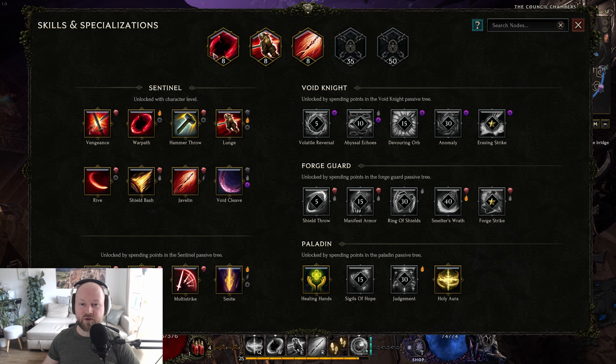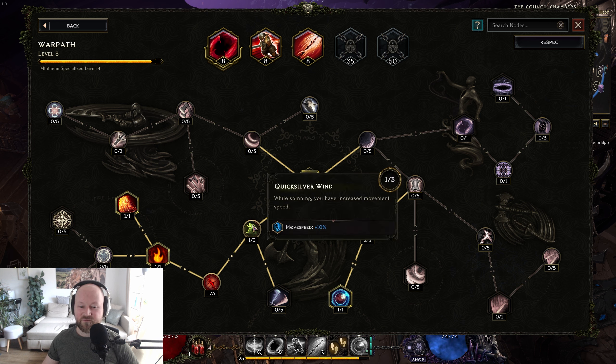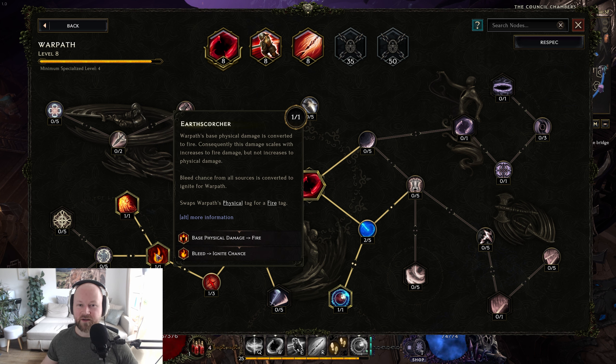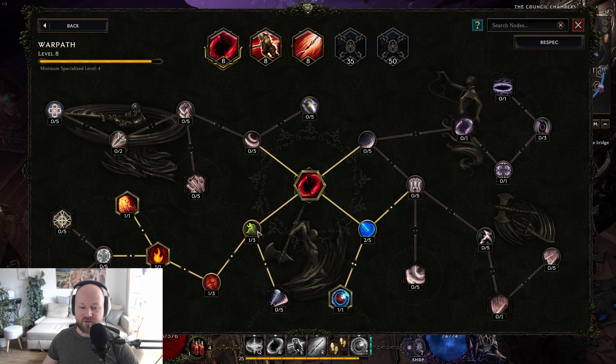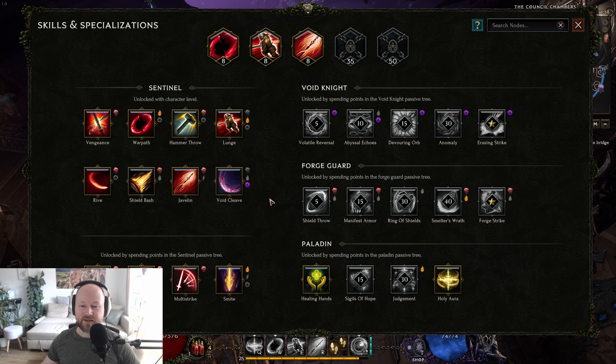We'll start with the skill system. You have specialized skills at the top of the screen, and each skill has its own skill tree. My recommendation to avoid getting overwhelmed in the beginning: don't read every single node — that could take time and may demotivate you. Instead, look at the end of the trees or nodes that require only a single skill point, as these usually transform your abilities. For example, one node changes my damage from physical to fire. After choosing that, I read the nodes along the path, and I didn't bother with much else, because when you do that for every skill — especially considering all your skills in your book — you will get overwhelmed.